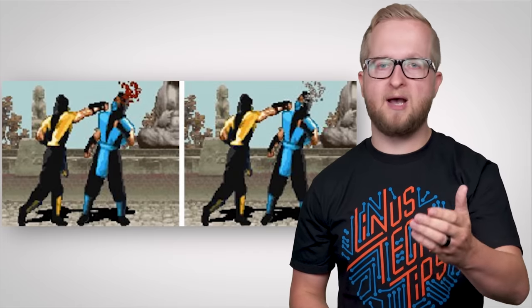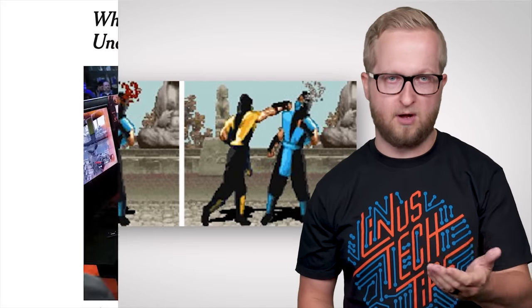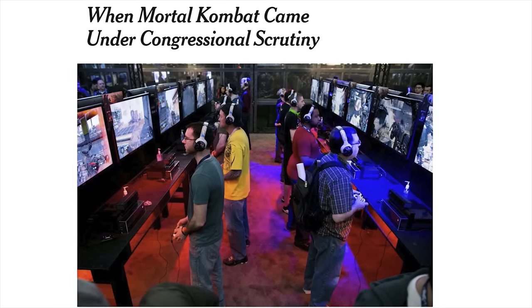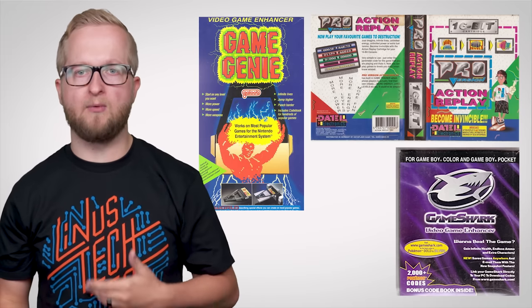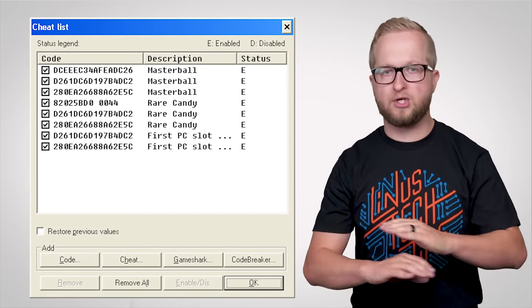For example, Mortal Kombat featured a code that wasn't really a cheat, but enabled gore in the game, which was disabled by default because some politicians in the US thought a little bit of 2D pixelated blood was far too much for the masses to handle responsibly. So by the mid-1990s, cheat codes were wildly popular, and the demand for them was so high that gamers didn't want to be restricted to just what was built in by a developer. So products like the Game Genie, Game Shark, and Action Replay hit the market — cartridges that actually manipulated the code of whatever game was inserted into them. In this way, players could discover their own cheats, even in games that didn't have any built in, and share them with other gamers.